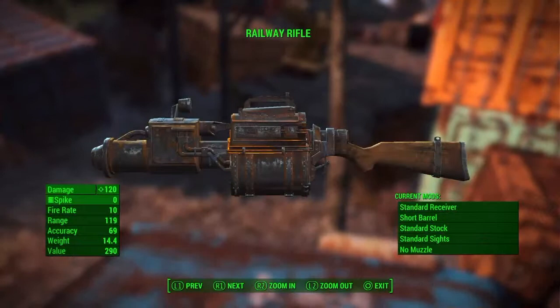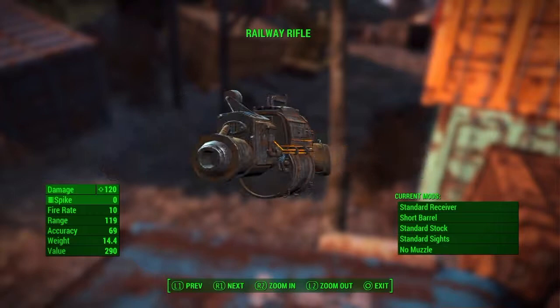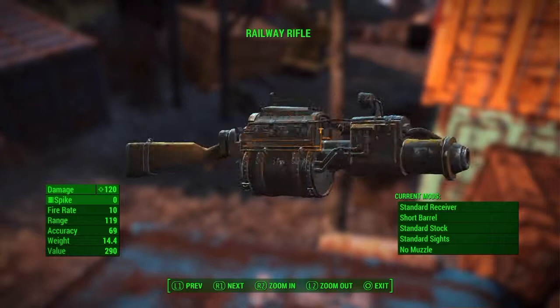The Railroad Rifle is the weapon I have equipped on me right now. It has no ammunition because I've just been walking around, but here's what it looks like without any mods or modification sights or ammo switches.